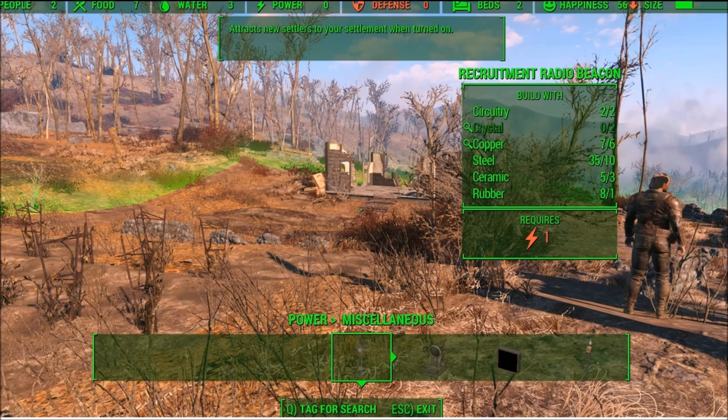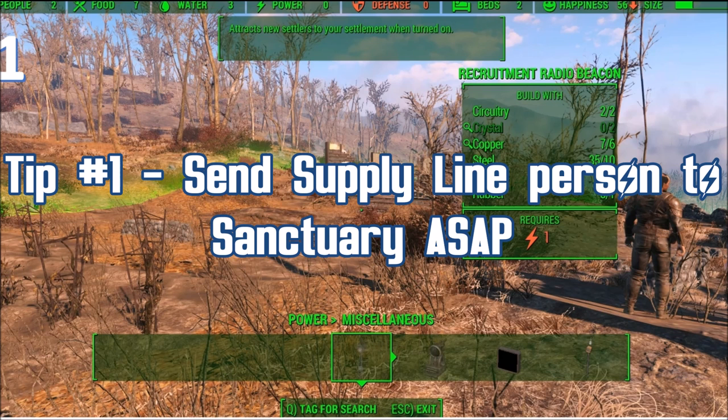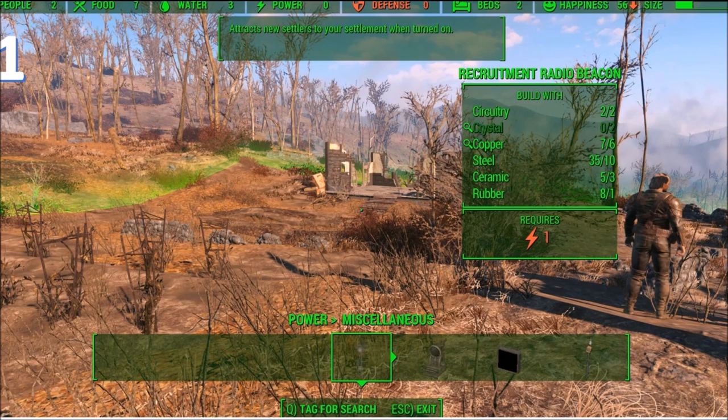Once you get to your workstation, you're going to click a button that opens up this screen. We're going to go top to bottom, left to right, and explain some things I didn't understand about settlements early on. Number one is people. When it says people, it can be robots or anyone, for that matter. You get more people by building a recruitment radio beacon. It's very valuable to get more people in your settlements — it means more caps for you later on and resources. The first major tip: send one away for the supply line.